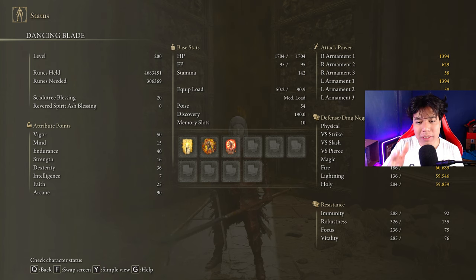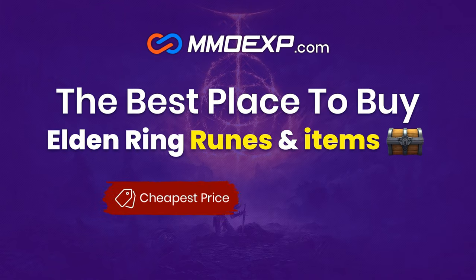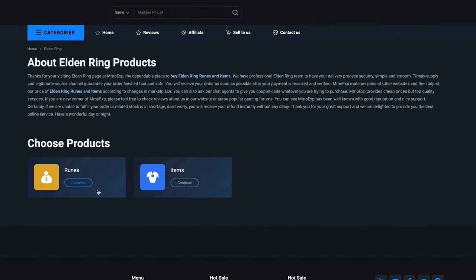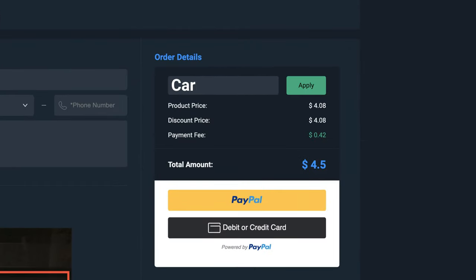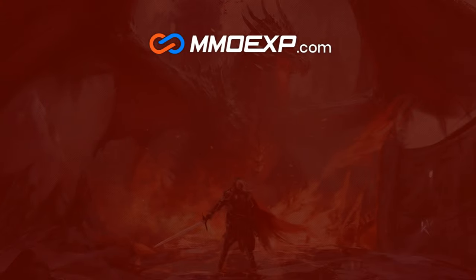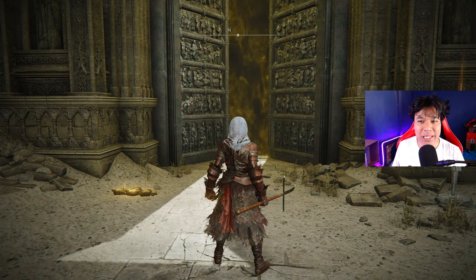As you can see I have my Scadutree Blessing on level 20, and if you want to deal the same amount of damage I'll be dealing to the hardest DLC bosses, be sure to have it on level 20 as well. If you don't want to farm runes or materials for your Elden Ring builds, MMOEXP is the best web service where you can easily acquire as much runes and items as you wish for the best price. Use my code CARLOSEN to get a 5% discount on your purchases. Thanks MMOEXP for sponsoring today's video!